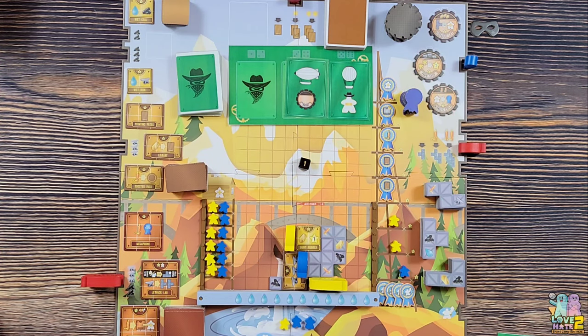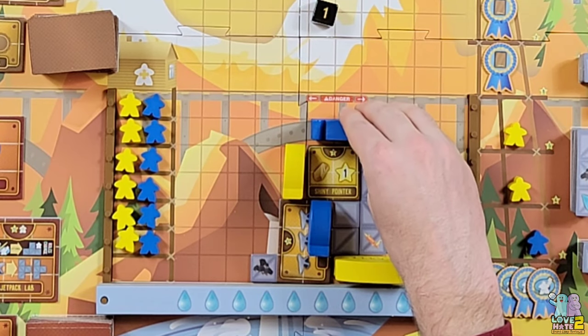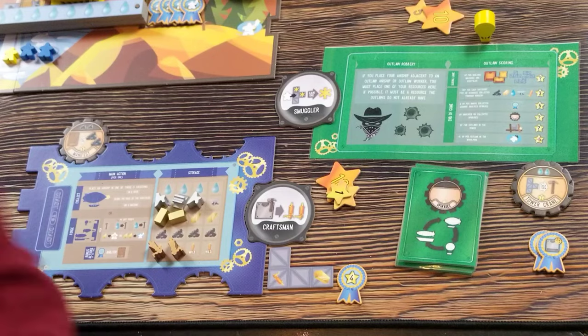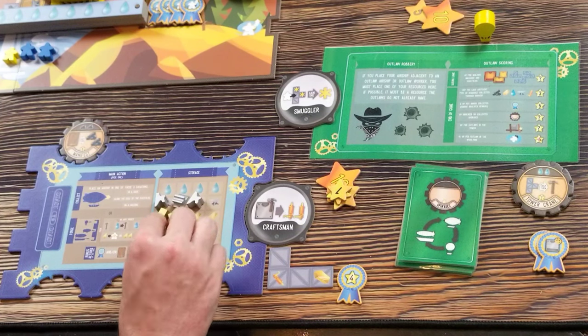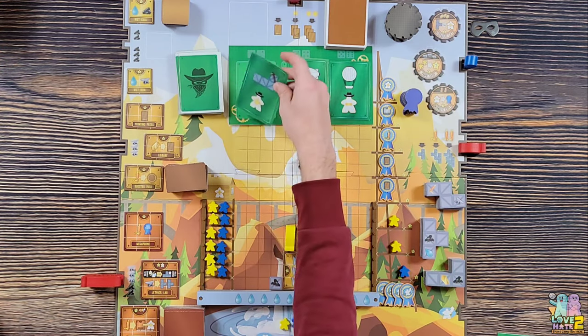Back to me with my dreadnought left. I'd like some water but I'll go here to get more resources - a gold, a victory point, and a whistle, which is just as good as a water. That's it for me.